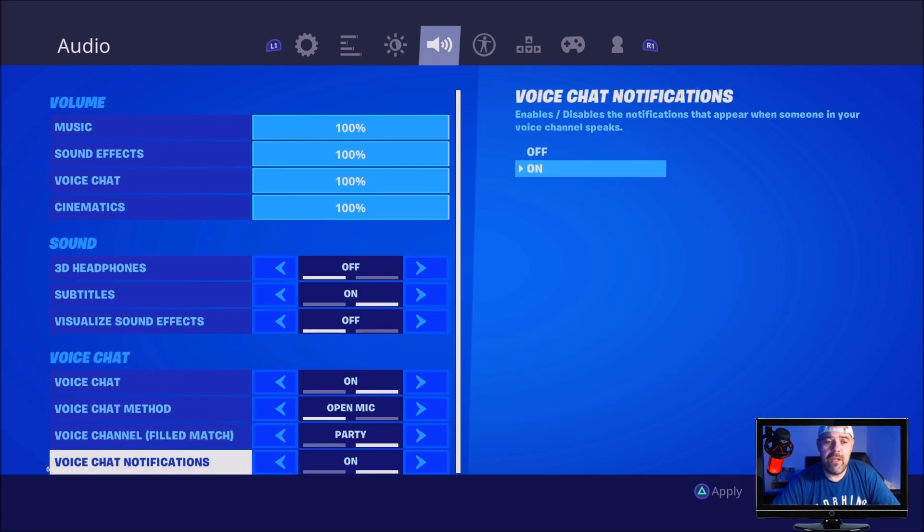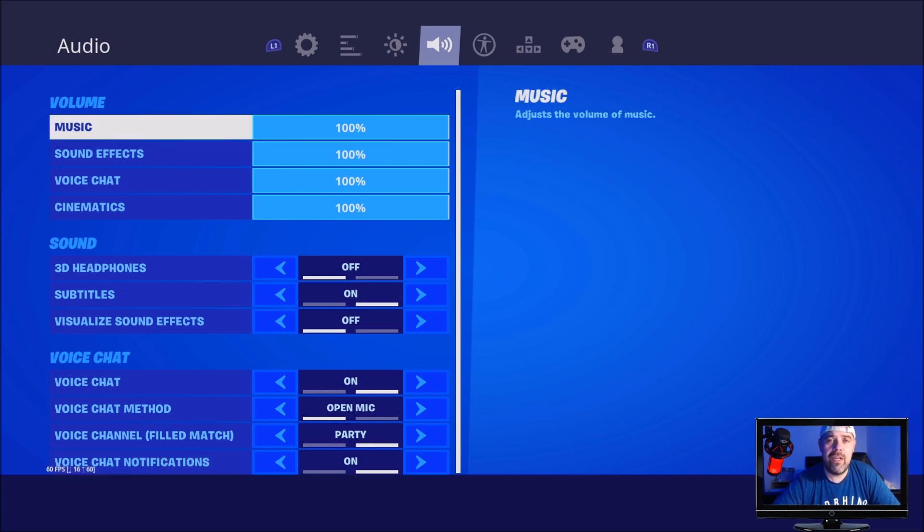Make sure voice chat notifications are switched on and then press apply. Once you've pressed apply, it will save the settings.